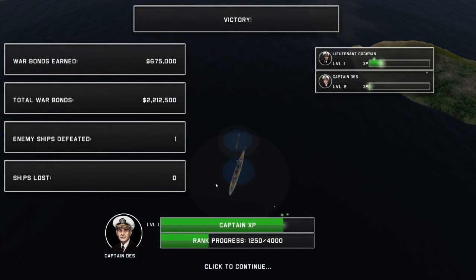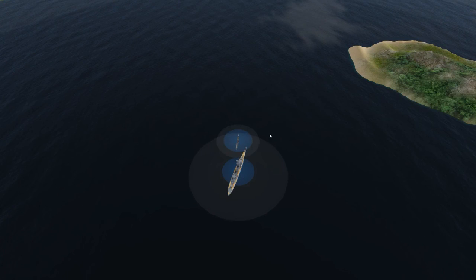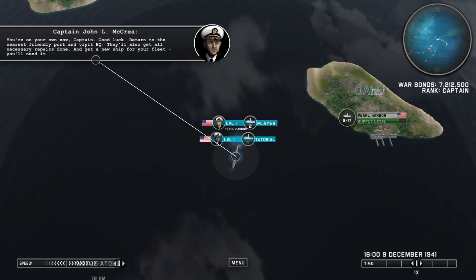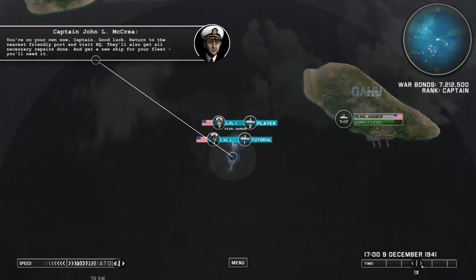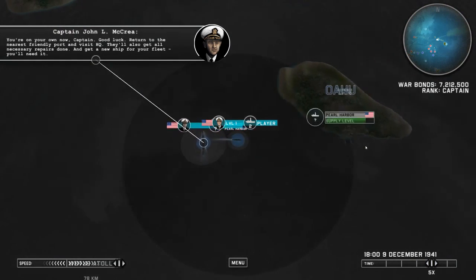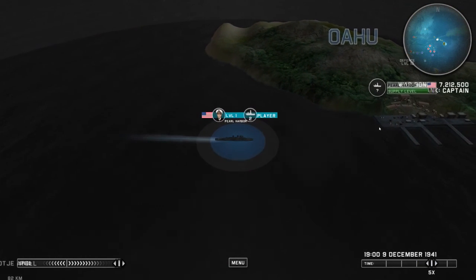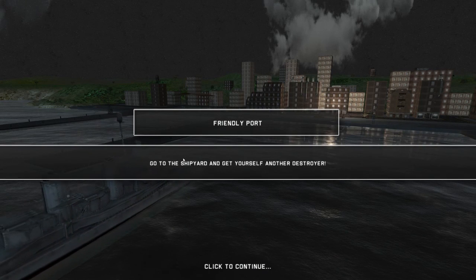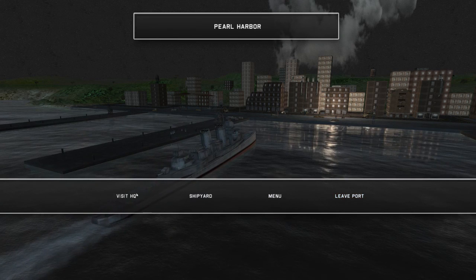I believe I'll have enough money to get another torpedo ship. Your captain leveled up too — that's cool. Mission complete, received 5 million in war bonds. You're on your own now, Captain. Good luck. Return to the nearest friendly port. So this is pretty much how the game goes: you just go out, do some battles, get some money, go back to port, purchase more ships, raise an army, and eventually you'll take over the entire coastline of Japan and the islands around it.